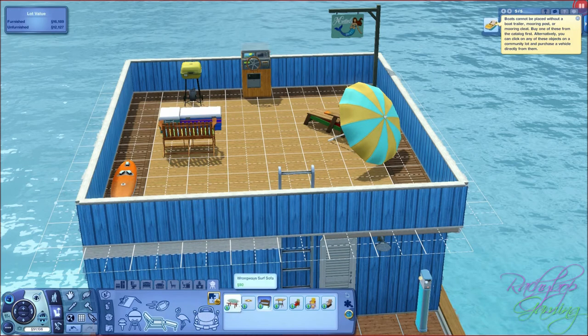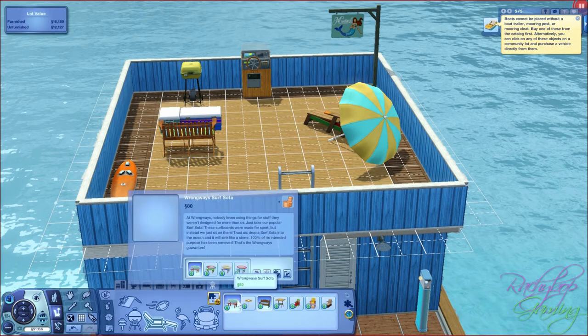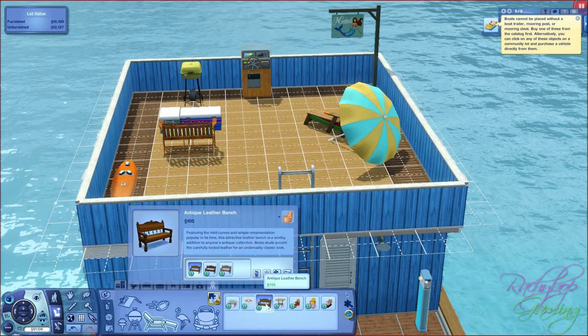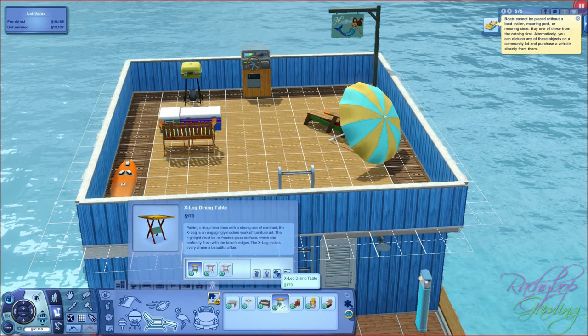Then into outdoor seating - there's still stuff here. Usually I click on these things and it's like nothing, but we have a surfboard bench, a patio umbrella in 4 different colours, then an antique leather bench - random but nice - and an x-leg dining table, lovely.